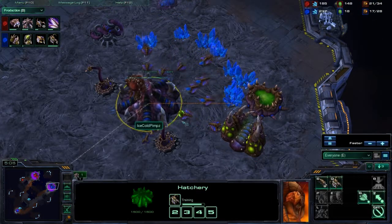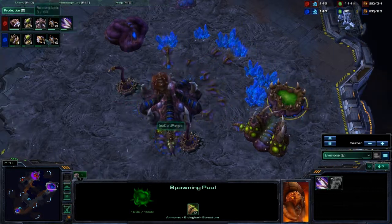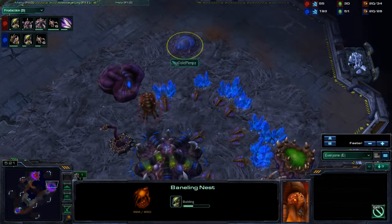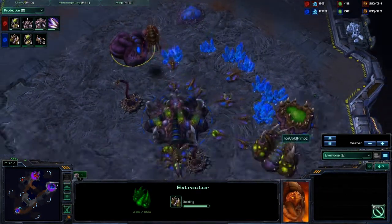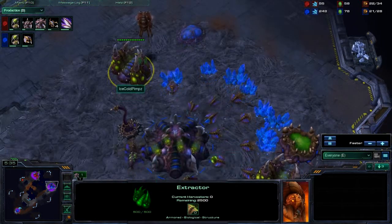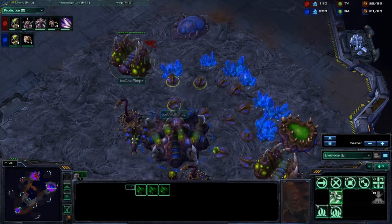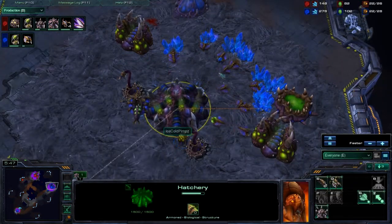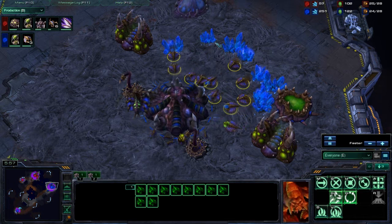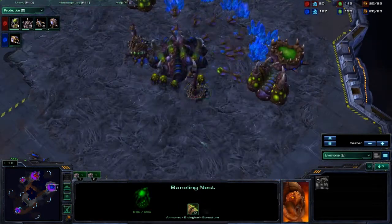I have one geyser now. My gas is just starting to fill up. I'm always making sure to spawn larvae as soon as possible. I'm getting up a Banelings Nest, which is why I'm getting another extractor. If I wasn't going for a Banelings Nest and was mainly going Zerglings for the early game, I would not get a second extractor. And usually as soon as you get another extractor, you have to put three drones on it immediately.